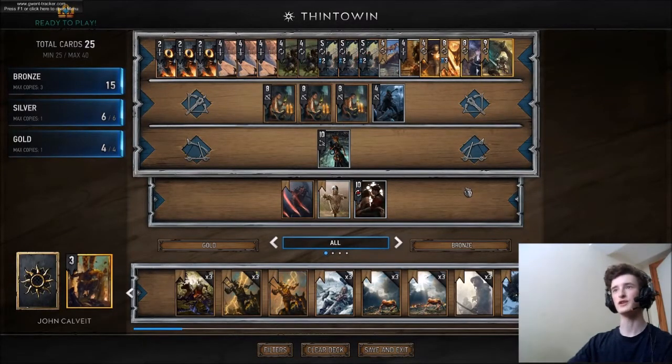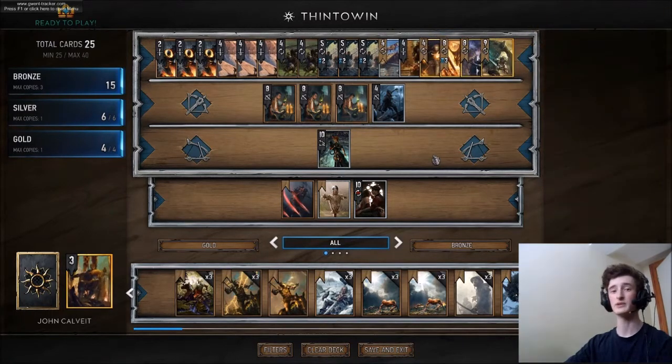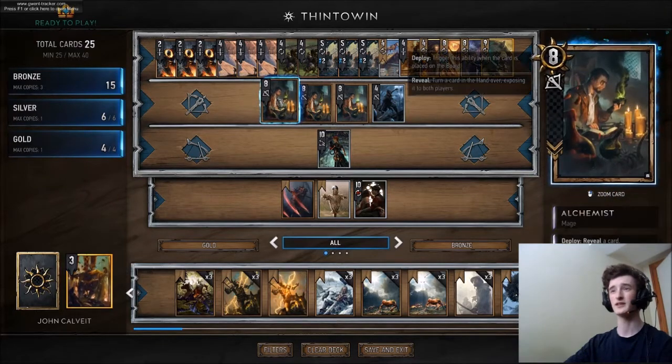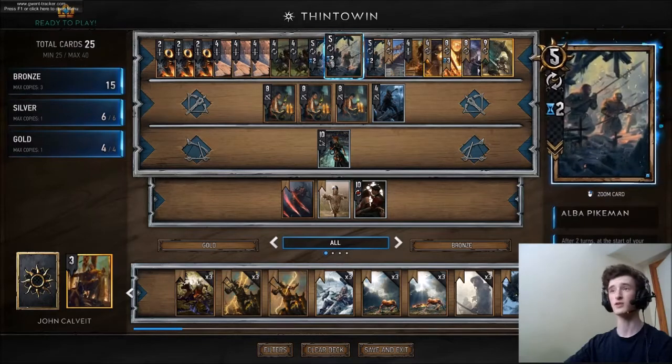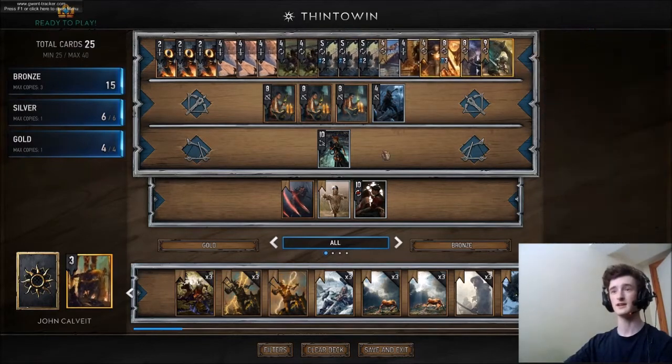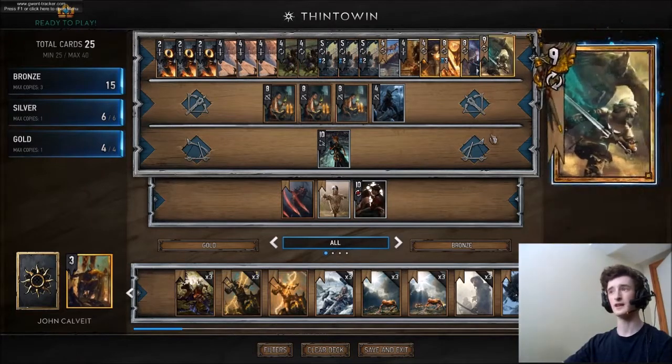Hey guys, so this is going to be a guide on how to play this Calviate deck, which is all about thinning to get a big Ciri Dash in round 3 alongside Bork, villain Tretanmuth, and beat your opponents big minions. You're doing that through cycling with the Alchemist and Foot Soldier combo, along with Alba Pikeman in round 1 - they all pop out your deck. And then of course Calviate ability, a bit of Cantarella as well, and of course the Mulligans.